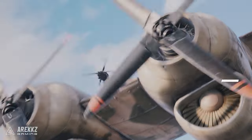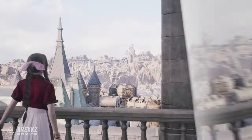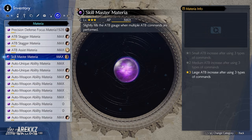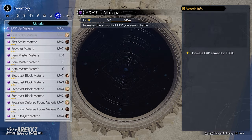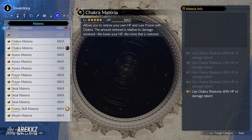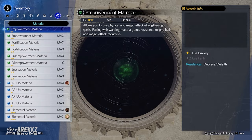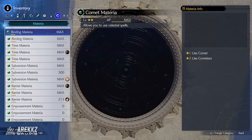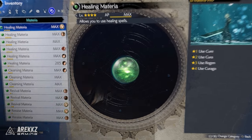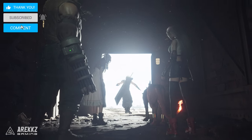Are you enjoying Final Fantasy 7 Rebirth but want to get even stronger? Farming XP and AP will be the way to do this so you can get the ultimate build set up. Upgrading your materia makes a massive difference and is required to get the most out of your characters, so if you want to max everything out we have you covered here with some farming locations for both the mid to early game and end game.